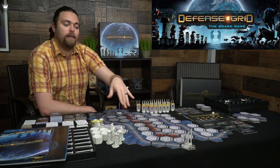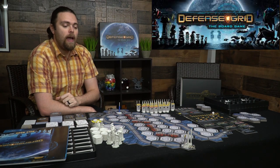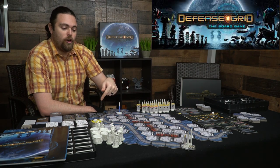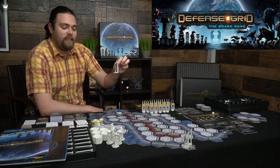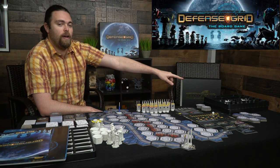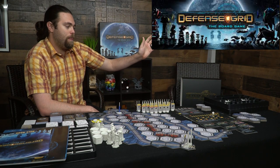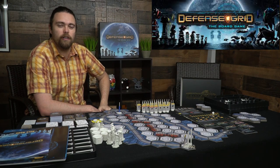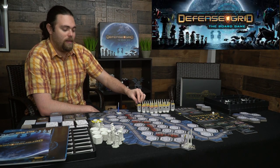On the board you can already see a lurker and a walker. Each standee shows movement, how many cores they can hold, and their armor. You point the arrow in the direction they're moving, and it changes throughout the game. Tokens placed on the standees include HP, shield, slow, and core tokens — when monsters take cores you can slide them onto the standee.